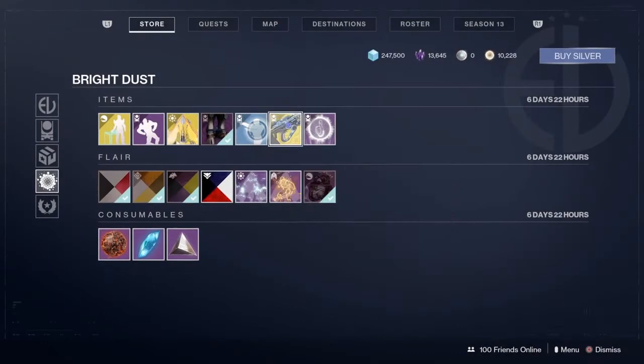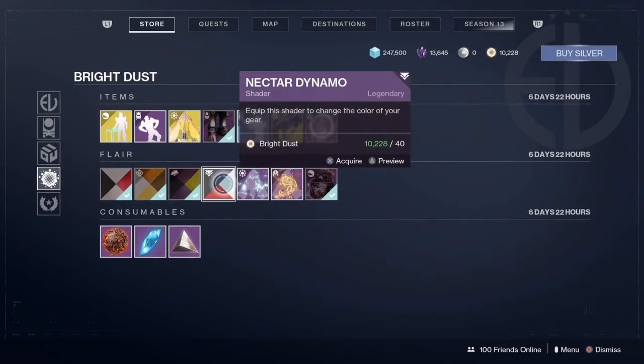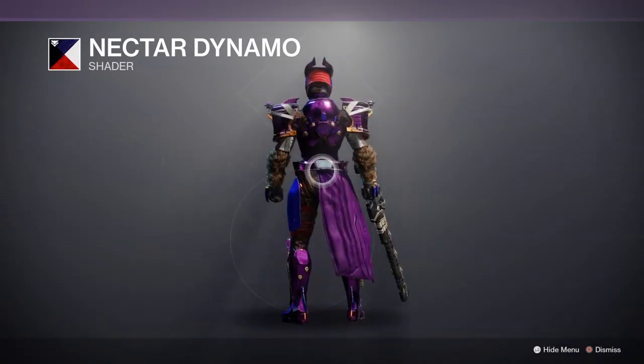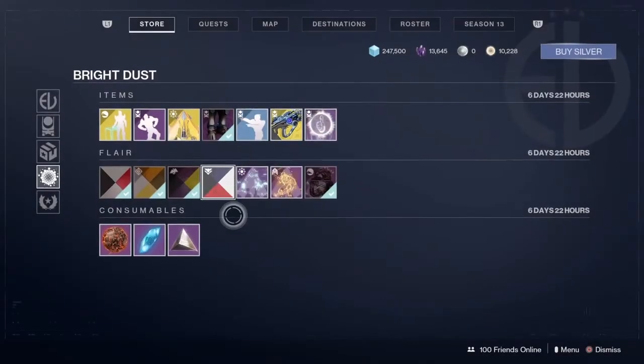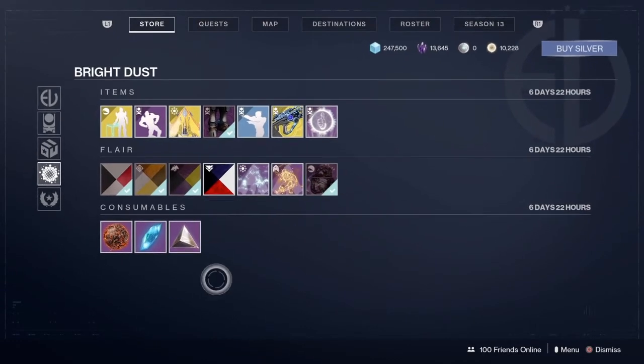For Hard Light — so yeah, that's the one. We also got a new ornament — actually I don't even think this is new. This is the Nectar Dynamo — not a big fan, but that's the Eververse store for March 16th, 2021.